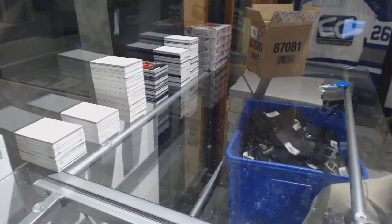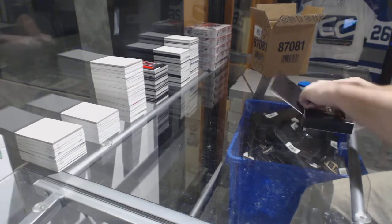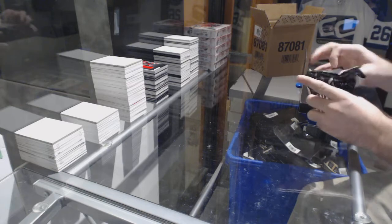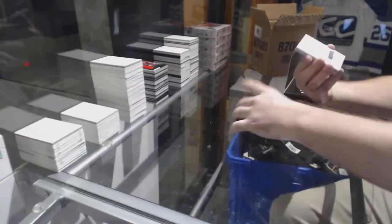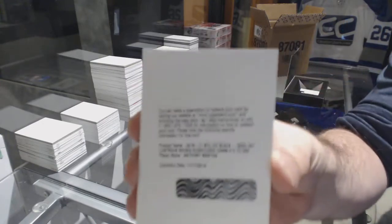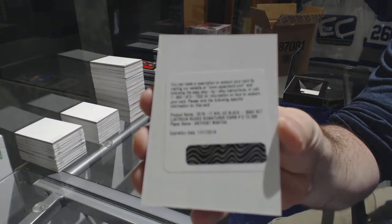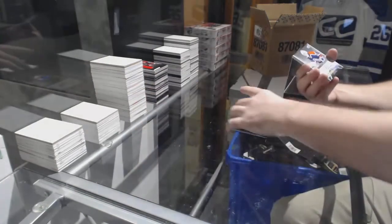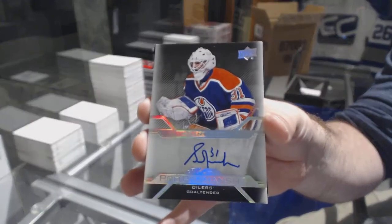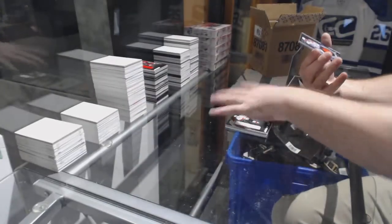We've got a 2/99 Shane Gossespierre, Anthony Mantha 2/99, a Pro Penmanship autograph Grant, a Matthew Tkachuk Rookie Trademarks jersey, and a Black Hole of Vinnie Dampus.